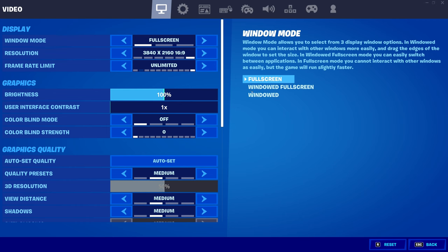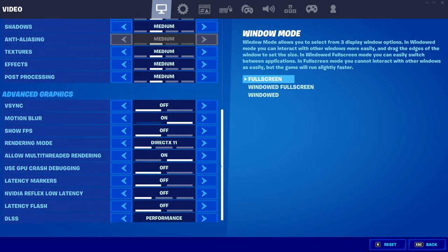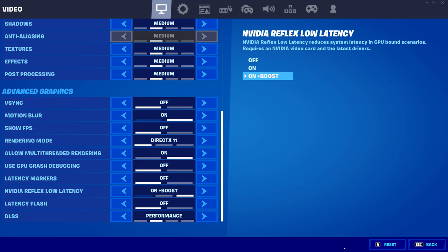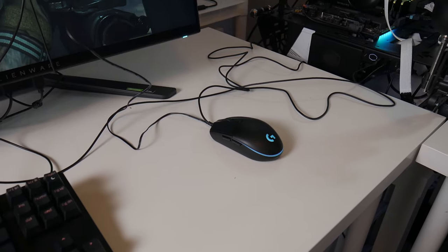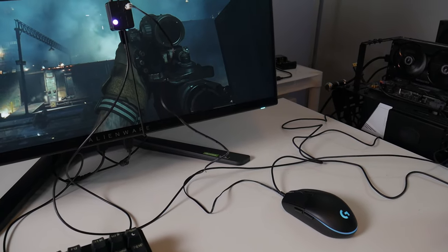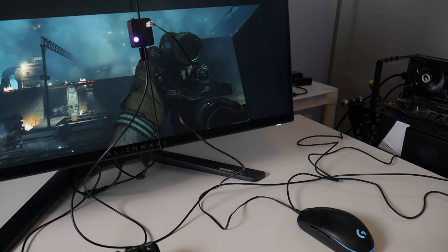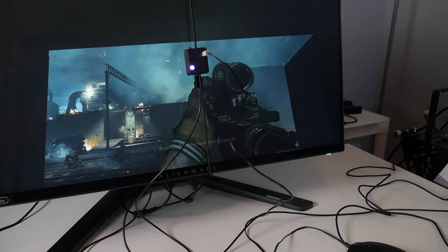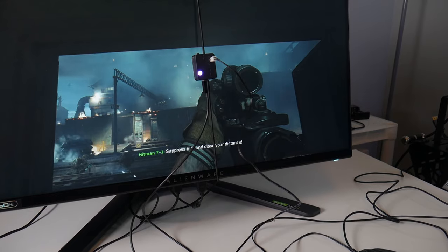That's the general overview of how it works. But how is it measured — how do you even know it's working? There will be a definite feel when Reflex is enabled, but measuring it allows you to make your own adjustments. One option is to acquire a custom mouse and light sensor setup paired with custom software that measures click-to-screen change latency. It's super accurate, but that whole arrangement is quite impractical, expensive, and out of reach for most people.